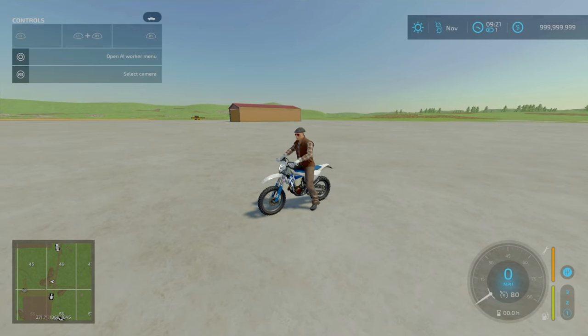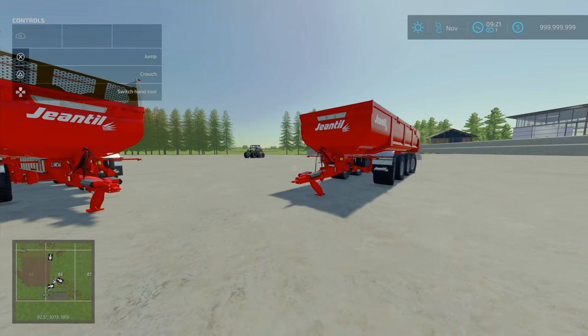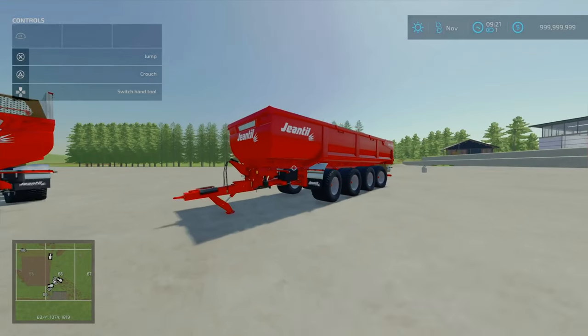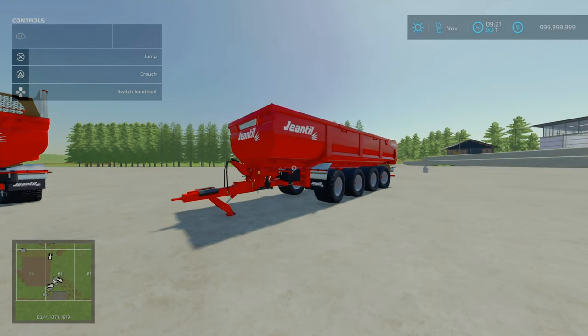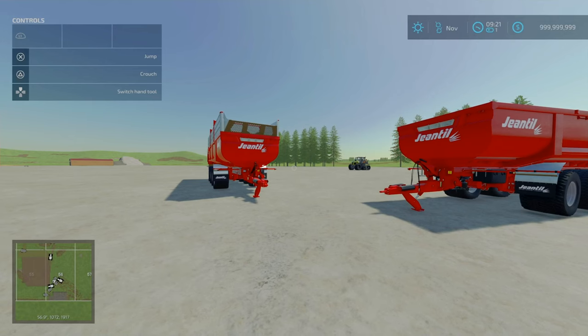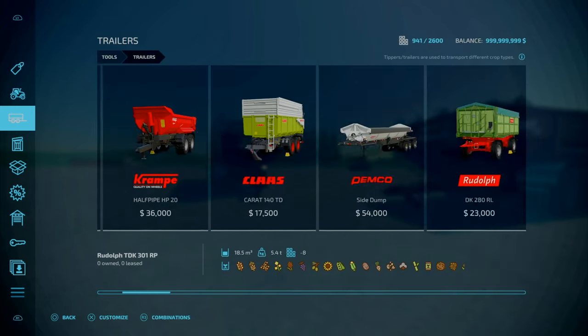That is the Husqvarna FE501 by Sushis Modding. Next, we have the Gentle BR-104-30, by Universal CMU Modding. 15.58 MB to download. Eight slots on console. This is an agricultural trailer with 4 axles that is very popular in the region of Brazil and South America.